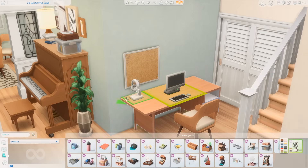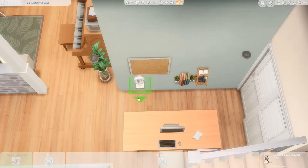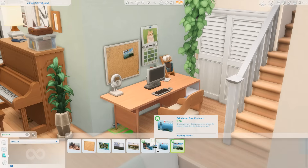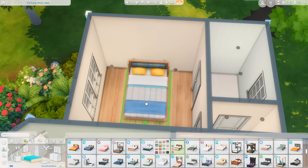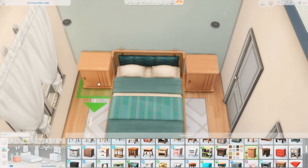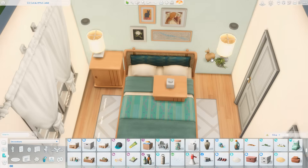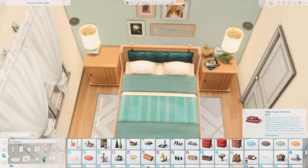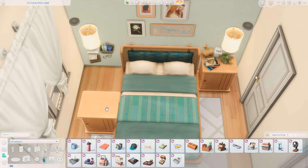Before we had the upright piano we only had a grand piano and the keyboard from City Living, so it's a great addition. Just around the corner from the piano I added a desk setup with a computer so Sims have a shared space. I don't want Sims going into each other's rooms to use computers — that's very frustrating in the game. If I had company over and someone just sat down at my PC and started doing their own thing, I'd say goodbye.